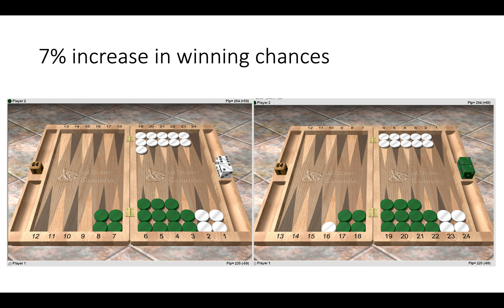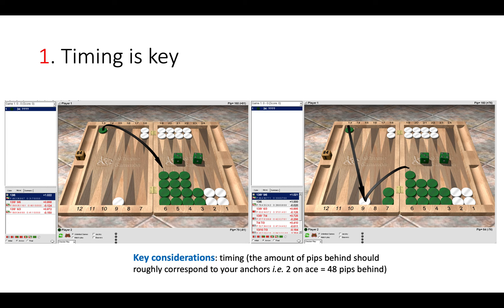This means white wouldn't need to crunch his home board or be forced off the anchor when green starts clearing points. It's really important in deep anchor back games to hold onto your points for as long as possible to cause as much mischief when green enters. Timing is really key, and here we can see these two types of positions.